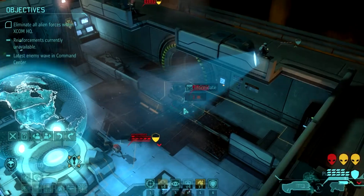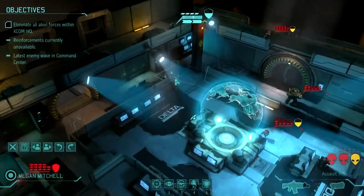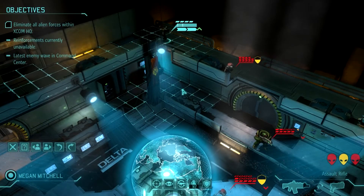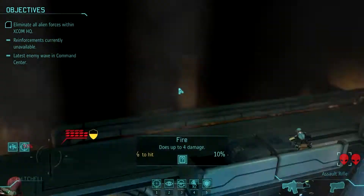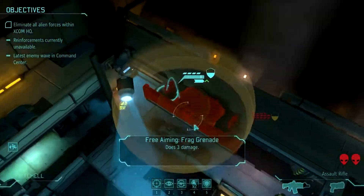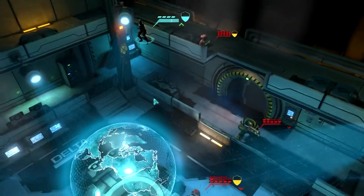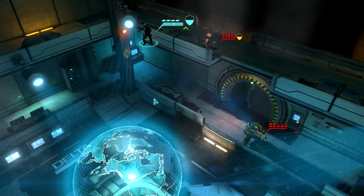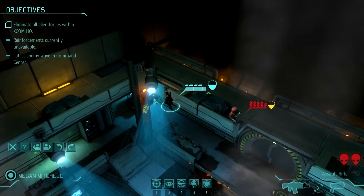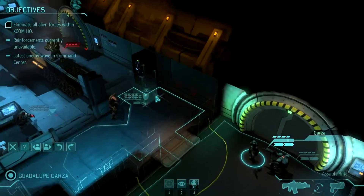The one nice thing about having a bunch of rookies is that they can just throw grenades all over the place. She is so going to die — there's absolutely no way she lives through this. But it's all good because I just want her for her grenades. The idea is to kill the Muton before he gets to do too much, or before I have to use too many of my main soldiers. I'd rather just use my expendable rookies. Which is a pretty mean thing to say, but what are you going to do about it?